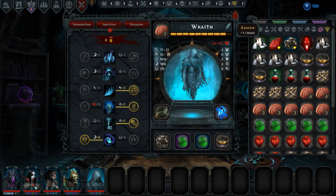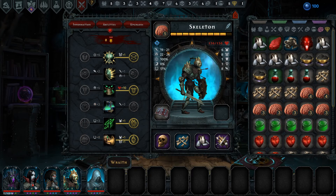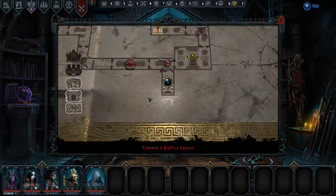We also picked up some items here: plus one attack. Those are pretty bad. Plus two attack on the rags and one initiative. Okay, well, let's go ahead and see.